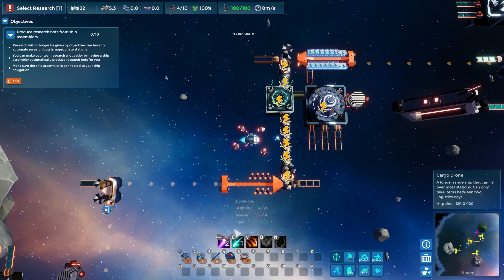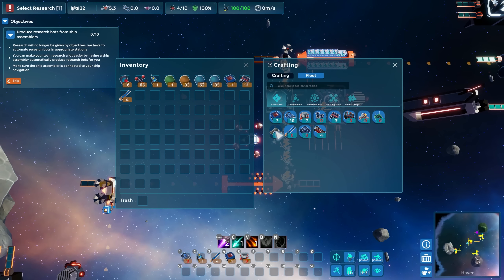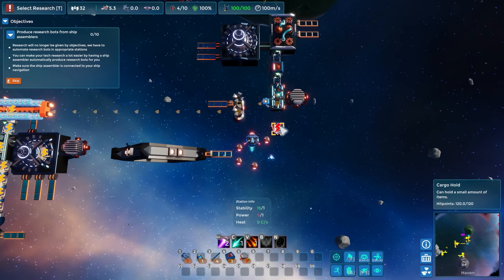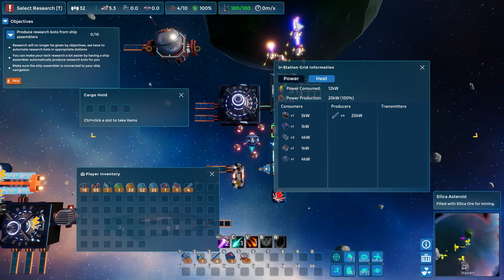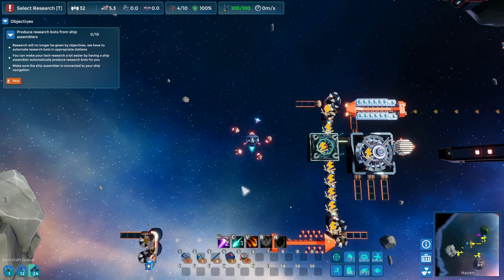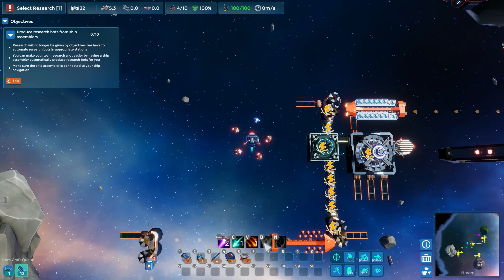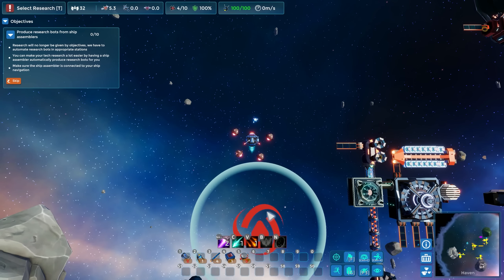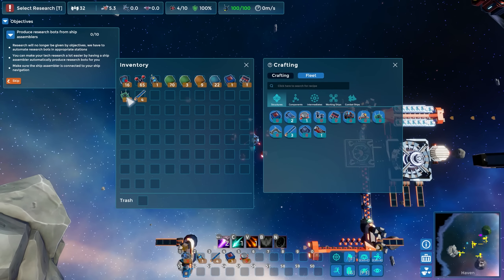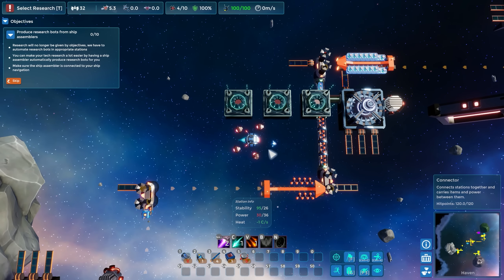Let's power down for a minute - we're going to grab some more factories. These guys right here need some silica. There's like no silica in here, so I'll just mine it myself. I want to get all these ships going from the same thing. Let's grab these, replace one there and one there. Okay, so we've got those placed.